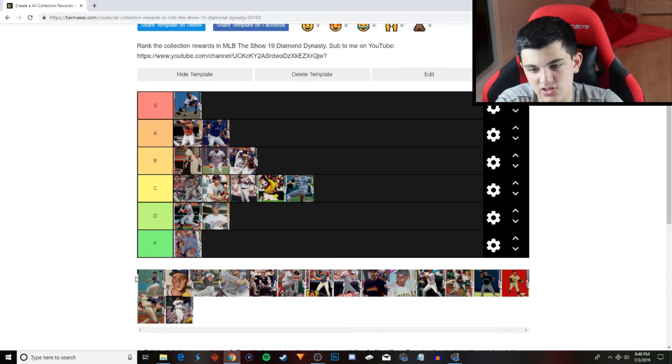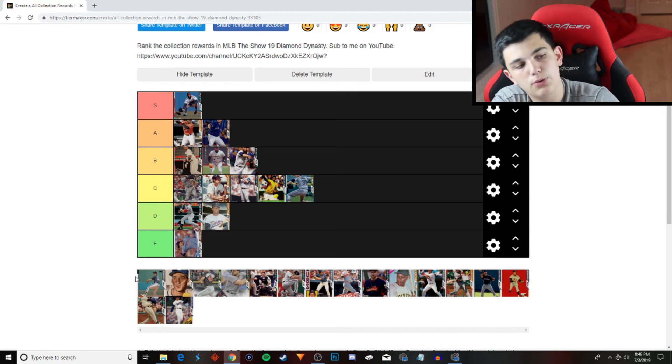Mike Scott is interesting. On paper he is an A tier, but in my opinion he is not an A tier. 95, 93 per nines. 66 velocity overall. 99 break, 81 control. Splitter, four seam, slider, curveball. He does not have a changeup. So I'm going to put him in the B tier.